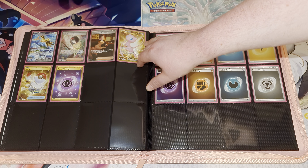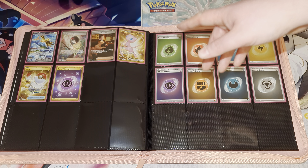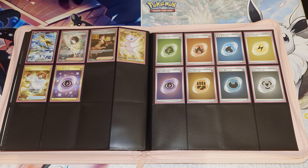You've got a golden Mew EX, a golden Switch, and a golden Psychic Energy. They have taken out things like Mewtwo and the Mew EX to put into the UPC — there's also a gold metal Mew that goes in there as well. I haven't included them here; I've put them in different places, but if you want to include them that's where they would go.